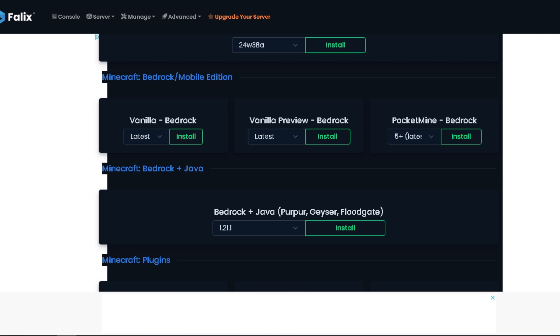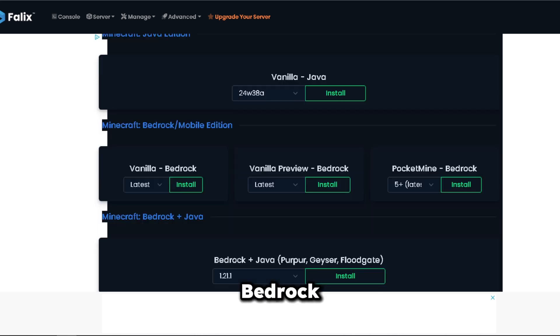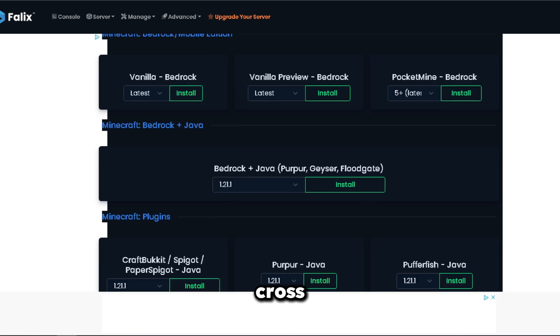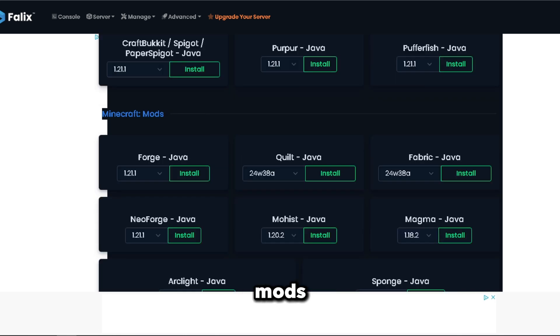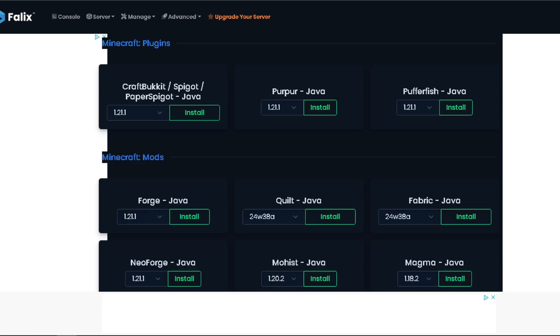From here you can pick any version you want to play on — bedrock, vanilla bedrock, or pocket edition bedrock. You can make it cross-play, add plugins and mods, and link your servers to different software. Overall very solid and it's free. So if there's like five of you who want to play, this is your go-to option.